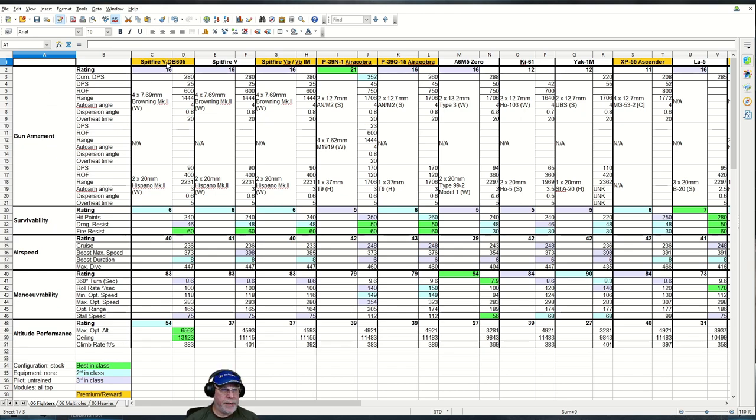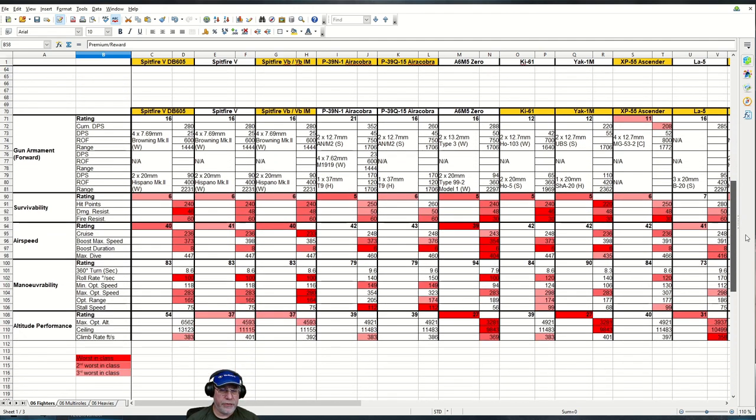I'll spend a moment explaining how the spreadsheet works. In columns C and D we have the Spitfire 5 DB605 — it's a 5B for all practical purposes — and aircraft to the right each occupy two columns. Down the left are characteristics viewable in the hangar UI, supplemented with extra gun armament info from a third-party website. Configuration is stock, equipment removed, pilot sent to barracks, modules all top. Best in class is green, second best light blue, third best light purple, and a gold background behind an aircraft name indicates premium or reward. Red colouring reverses the logic for worst-in-class figures.